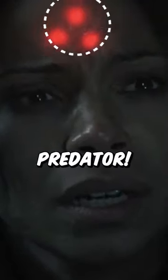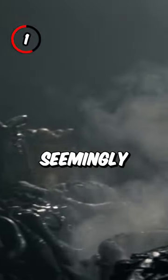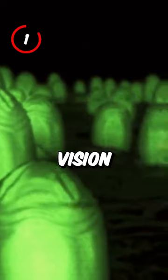5 goofs in Alien vs Predator 1. Number one: when Alexa and Scar Predator find Sebastian in the egg chamber, all of the eggs are seemingly open and empty, but Scar's vision shows that the eggs are closed and full.